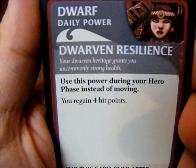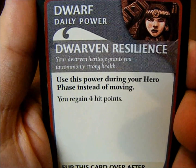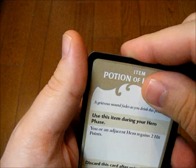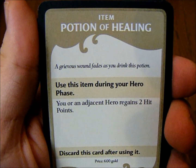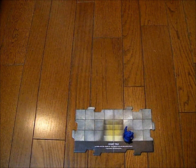Dwarven Resilience — instead of moving, you can regain four hit points. That's nice. The first item I drew from the treasure deck, I picked up a potion of healing. So that's my setup for my hero.